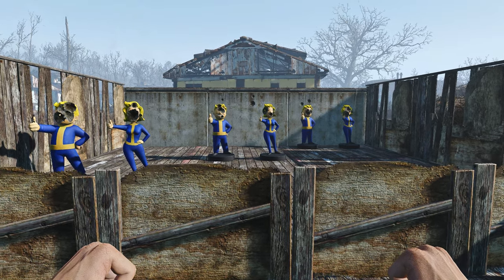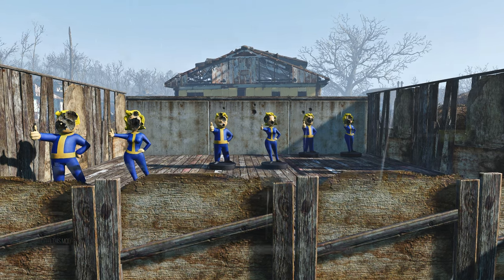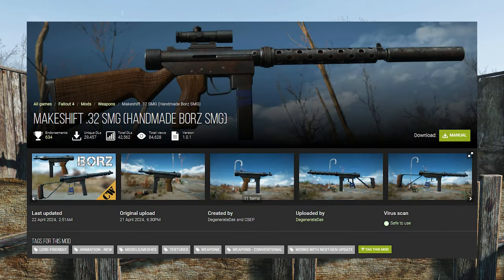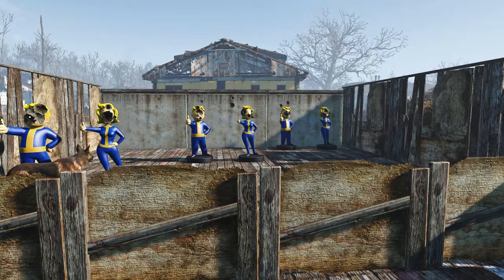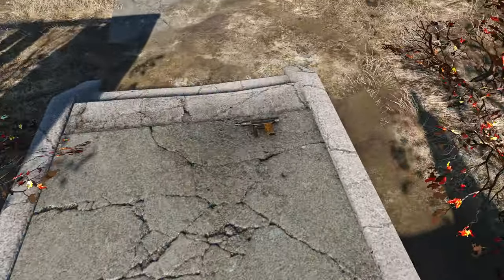Hello guys and welcome back to another Fallout 4 mod spotlight video. This time we're going to be taking a look at the Makeshift 32 SMG, Handmade Boss SMG. It is made by the Degenerate Deck and the CSEP team, I'm pretty sure. It is right here.